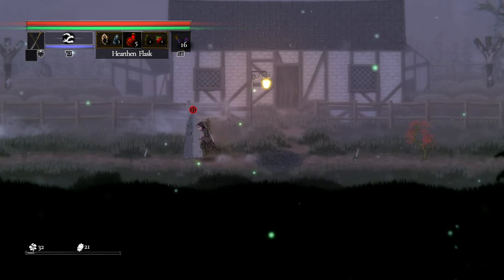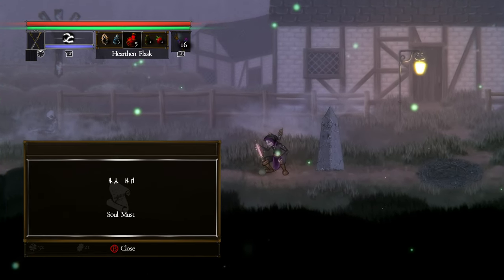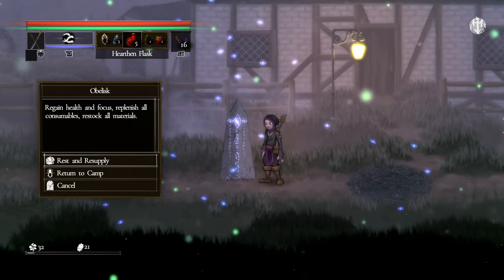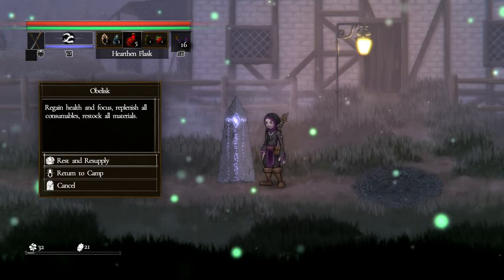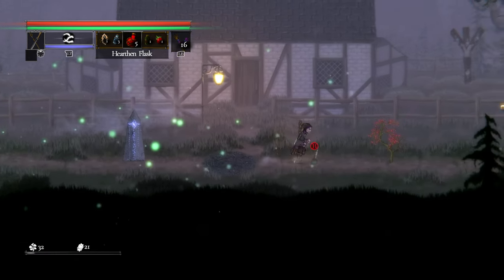I wonder if there are going to be secret areas accessible by inputting random runestones. Could I put in five random runestones, get it right, and go somewhere way beyond my skill level? Arriving in Ashbourne Village: there are online messages from other players. The obelisk lets me regain health and focus, replenish all consumables, restock all materials, return to camp, or just cancel. I don't need to replenish anything yet.